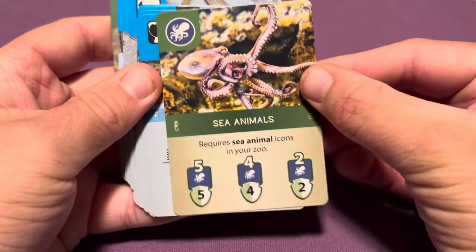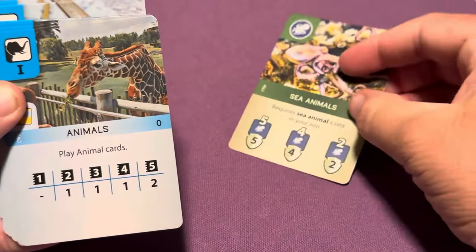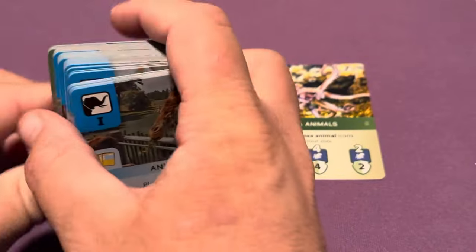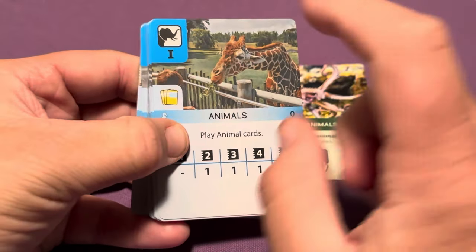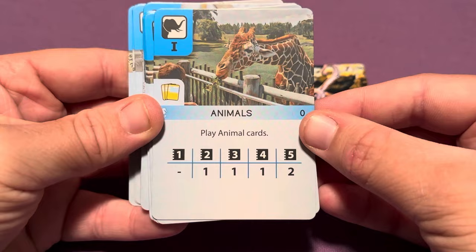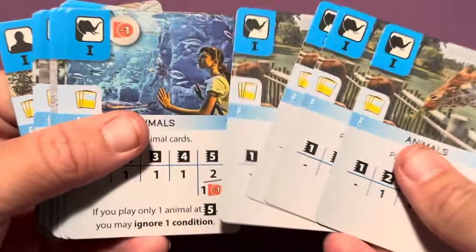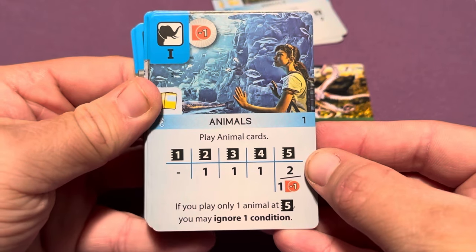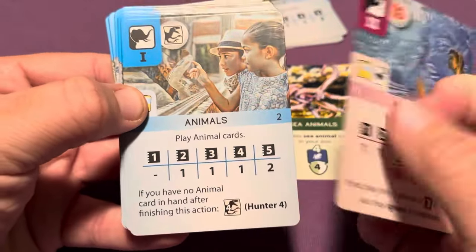We have a new conservation project for sea animals — cool, a new starting potential conservation project. And then it looks like these are the new different types of action cards. We have a new variant for the animals. Actually I think these are all the same, so these will replace the normal starting animal action cards since there are four of them. This is one of the new animal build cards you could potentially start with. We'll look at the other side as well.